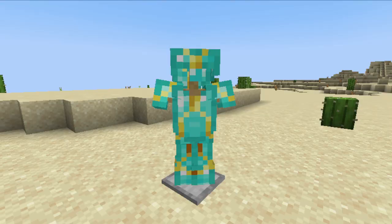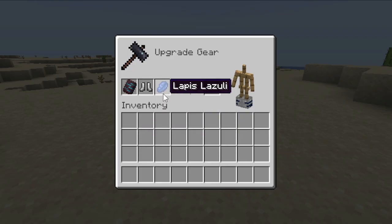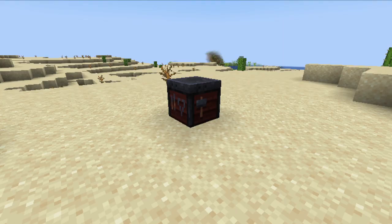Armor trims are a new way of decorating your armor to look way cooler, and can be done using a smithing template, any armor of your choice, and any ore of your choice.